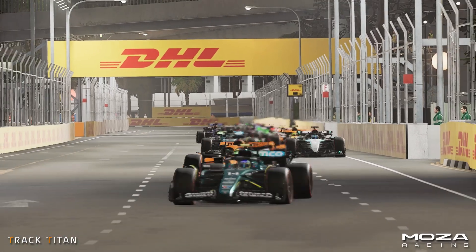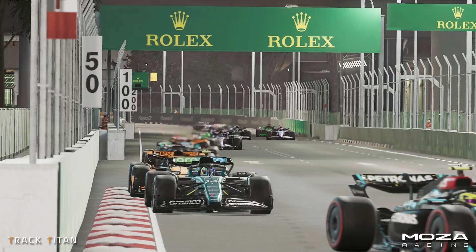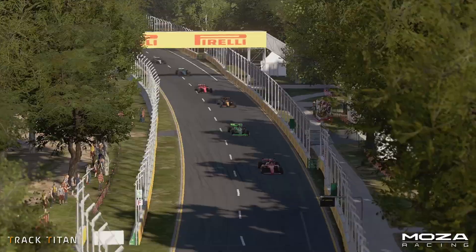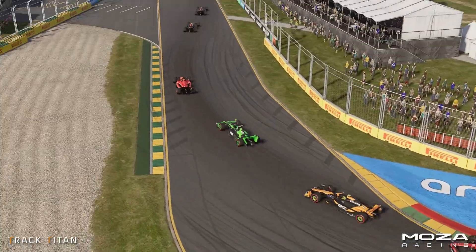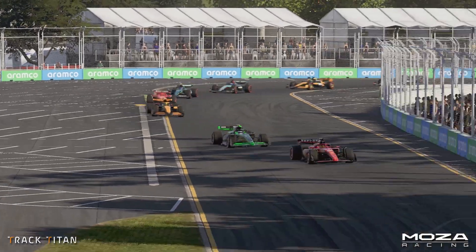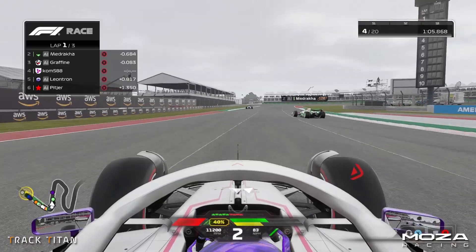Now let's take things up a notch. The DRS train is where you have a line of cars unable to get close to each other on the straights, as everyone has DRS and slipstream, meaning any advantage is nullified. Additionally, they can't close up in the corners either due to the dirty air from the car in front. The fabled DRS train prevents you from getting close enough to the car in front to make any kind of impact.